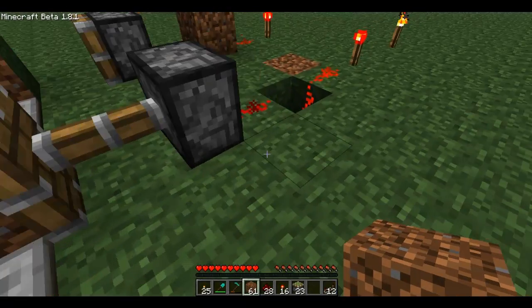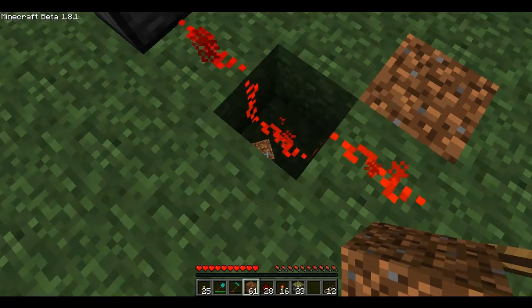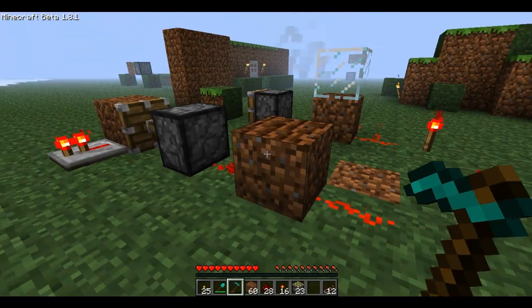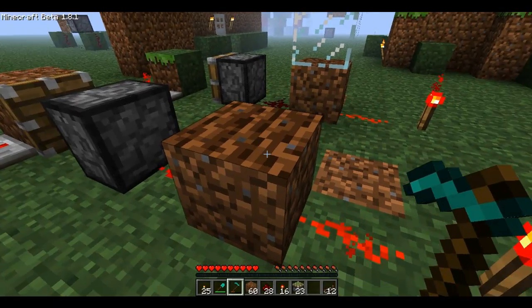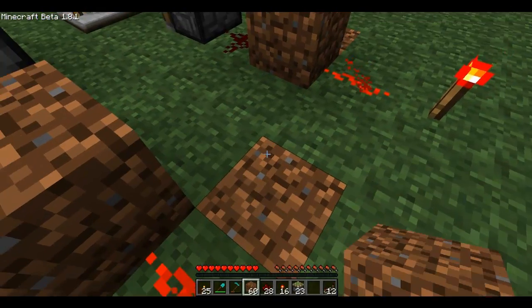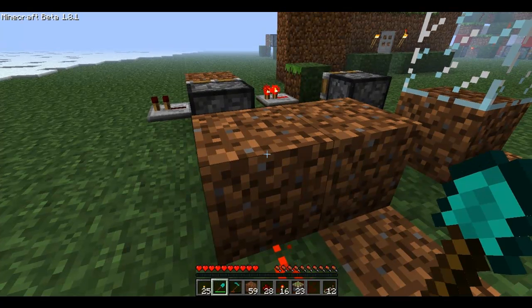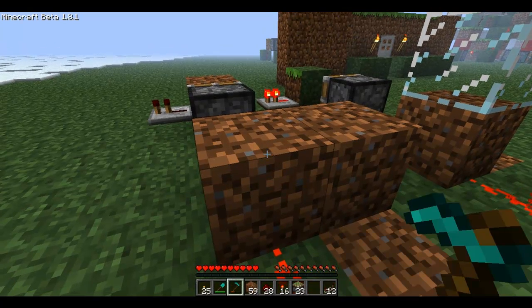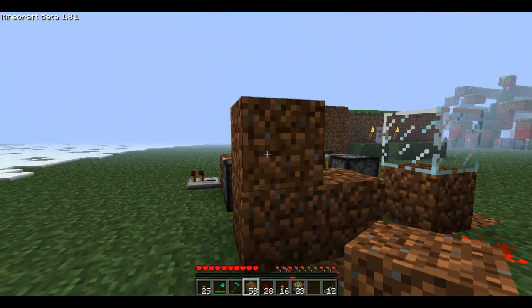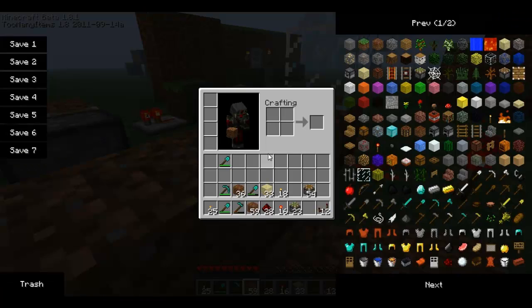So now we have this right here. This is where it gets a little confusing — this is kind of a glitch. Basically if you do this, the game for some reason doesn't detect this as a solid object, so it lets the redstone current pass through. But if you put a solid object over it, it will automatically update.